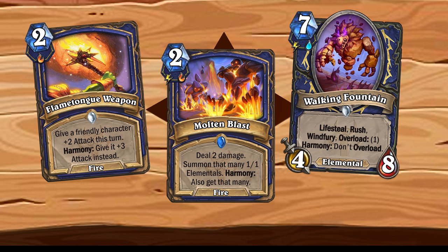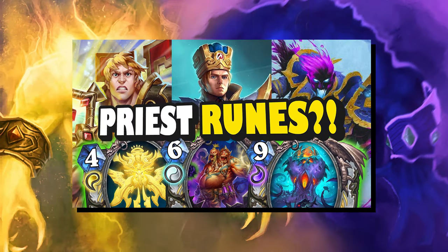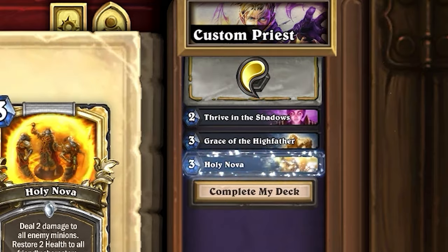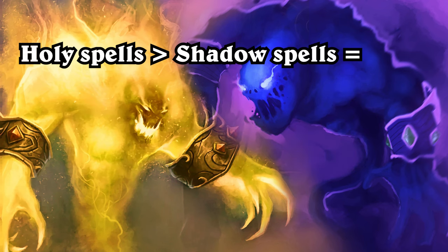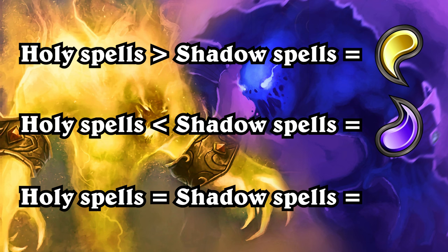Hopefully that should address the main issue of my Shaman overhaul. I also made a Priest overhaul, and people had some notes about that too. I gave Priest three different playstyles called Faiths: Discipline, Holy, and Shadow. Your Faith would be decided by the spells in your deck — if your deck had more Holy spells than Shadow spells, it would be considered a Holy deck; if it had more Shadow spells, it would be a Shadow deck; and if it had the same amount of both, it would be a Discipline deck.